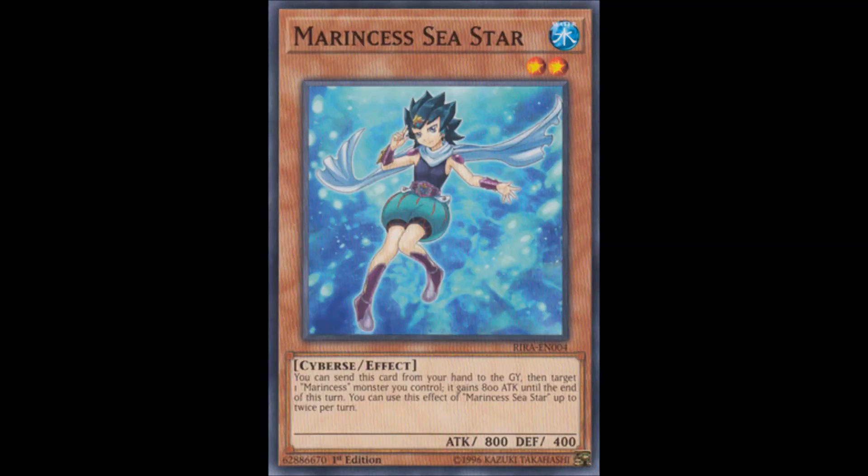Next up we have Marincess Seastar, their first level 2. You can send this card from your hand to the graveyard and target one Marincess monster you control — it gains 800 attack until the end of this turn. You can only activate this effect once per turn. It's a bit of a weak battle boost, but Marincess link monsters used for beatdown tend to have okay stats. They have a link 2 with 2000 attack, which is admirable, and the link 3 and 4 also have big attack values. I would not advise running more than two.